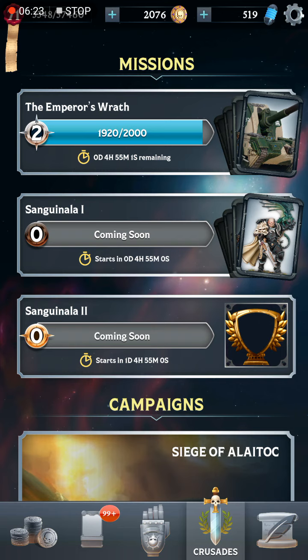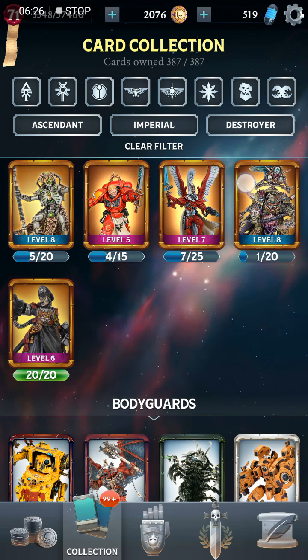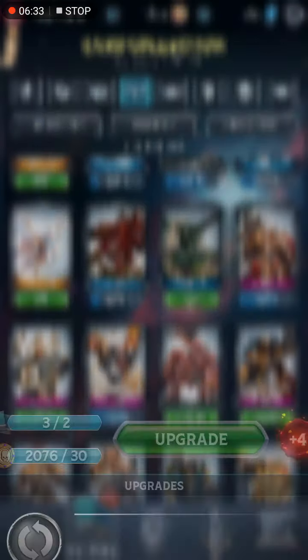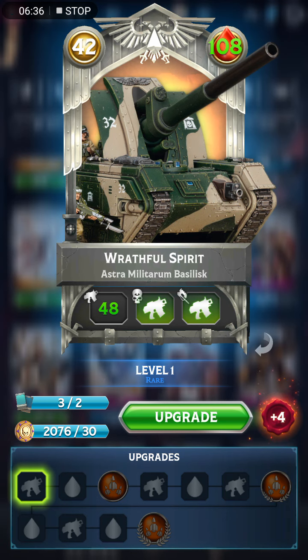Basilisk — I could actually go to my collection and show the upgrade path. At level 1 it only does 35 damage, but it gets 13 stats per upgrade, so at level 2 it'll be doing 48 damage. It has a whole lot of health upgrades in the upgrade path, which is not that great. You have to wait until level 5 for the next ranged upgrade, getting it up to 61 damage. Even at that point it won't be dealing that much damage with Barrage — it's only 10% of that which does the splash damage to adjacent lanes. Not exactly the best card. We'll see if it goes through any changes in the future.